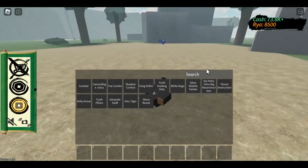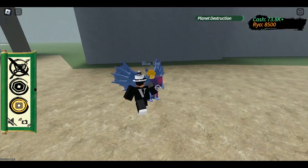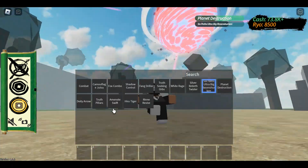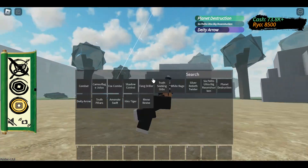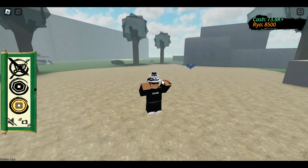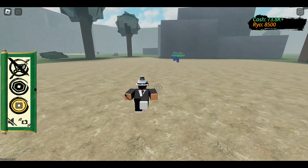One that I use and I've seen a lot of people use: you do plant destruction. And then I commonly see people use that jutsu and whatever DD Arrow is. DD Arrow and pretty much anything that's a long range jutsu, you can just shoot towards them, because they can't move at all when you do that. So yeah, that's pretty good.